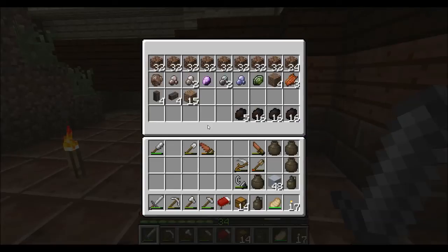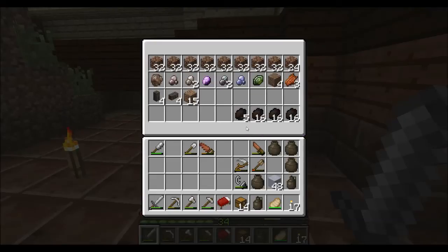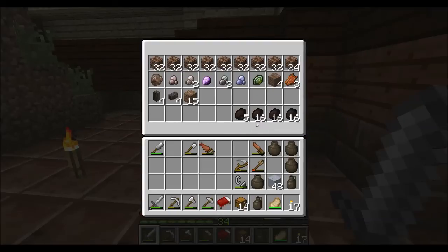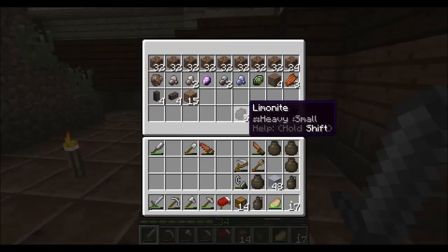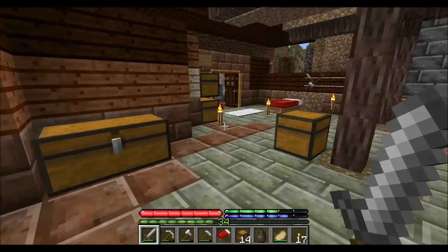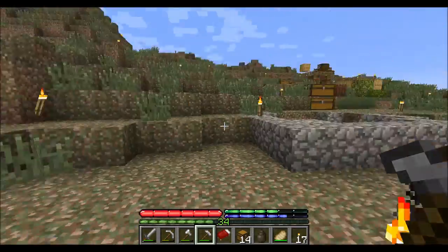I did an episode on the prospector's pick. Towards the end I actually have a bunch of signs laid out. A trace of something is 1 to 9 — somewhere between 1 and 9 pieces or blocks. Small is 10 to 19, medium is 20 to 39, large is 40 to 79, and very large is 80 or more. So as you can see, we've gotten up to the amount of a large sample.